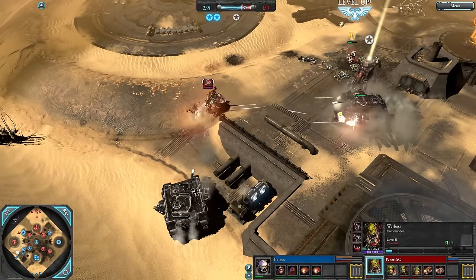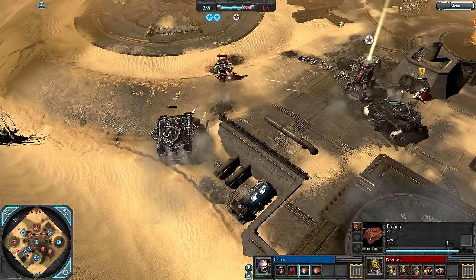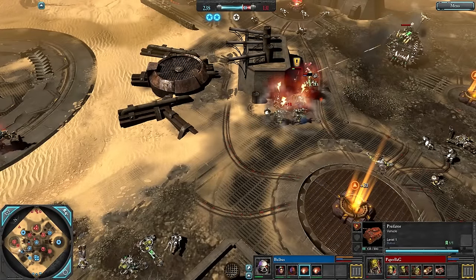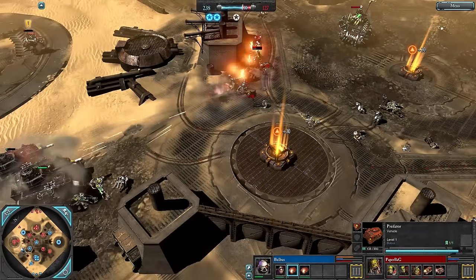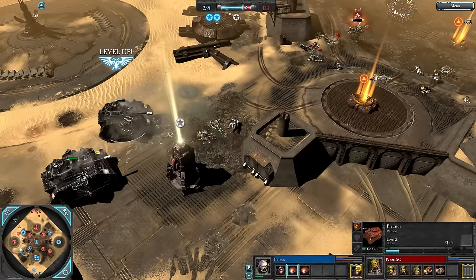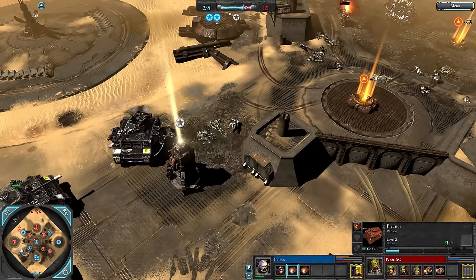138 VPs. No Hard Boys on the Warboss — if Hard Boys was used he might have been able to kill that Predator and stay in the fight long enough. Tactical Marines in mid taking a lot of damage from the Storm Boys. The Looter Tank could drive forward and try to kill this Predator on 148 HP. It has improved armor plating and is level 2 but it's so low right now.